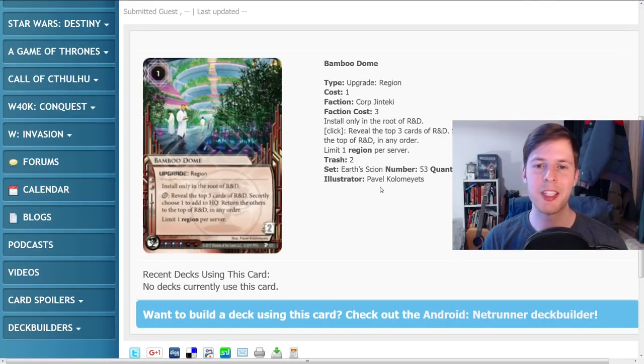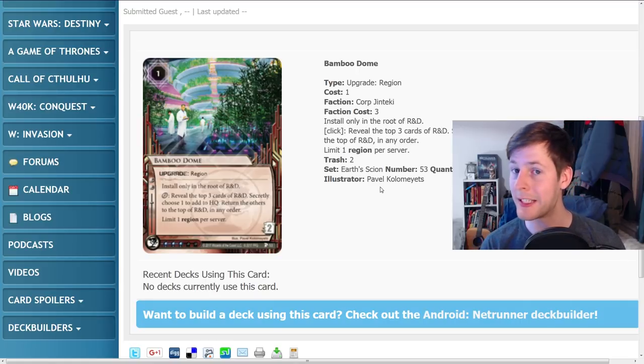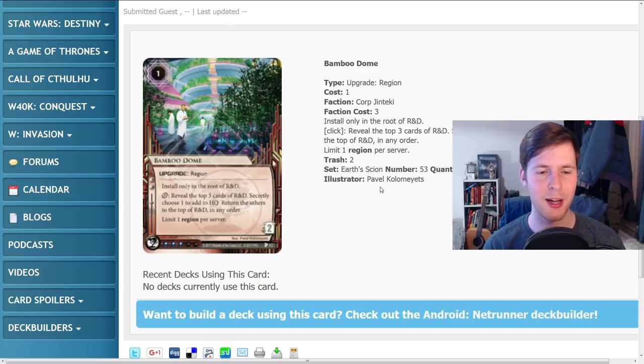We have Bamboo Dome — it's a Jinteki upgrade, also a region, costs one to rez, only two to trash, and it can only be installed on the root of R&D. It says: click — you can reveal the top three cards of R&D, secretly choose one to add to HQ, and return the others to the top of R&D in any order. It's also limit one region per server, three influence.